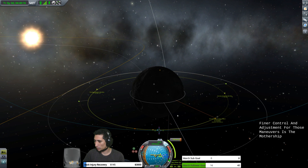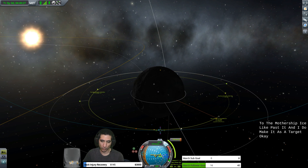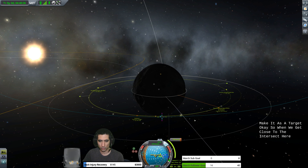I should be using docking mode at all times. Every time I try to fly back to the mothership in Kerbin orbit, I slide past it — I do make it a target. So when we get close to the intersect, I'll show you what we can do about that.